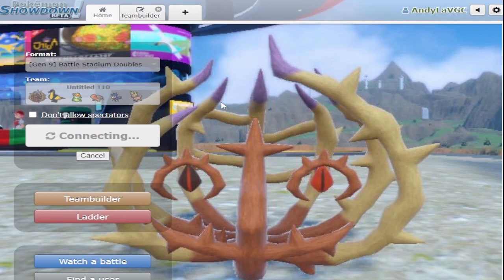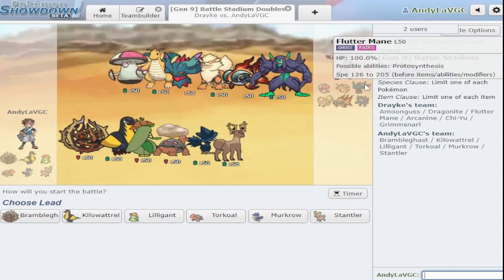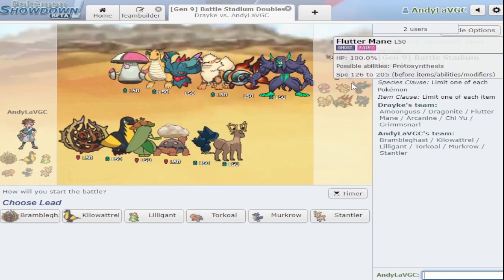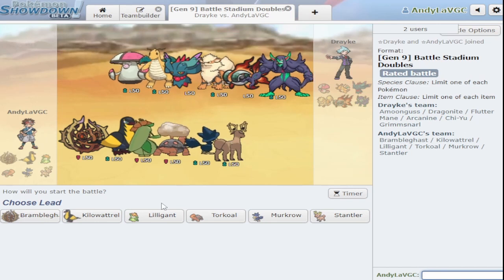So Iron Hands and Fluttermane are probably the two best Pokemon right now. Iron Hands is so bulky — they took literally 50% from Torkoal eruption in the sun with choice specs, and it's not even resisted. Iron Hands is ungodly bulky and Fluttermane is just so good. We definitely have our work cut out for us with the team I made here, because it's not a great team.